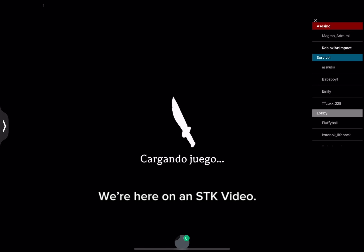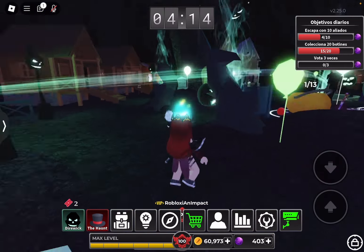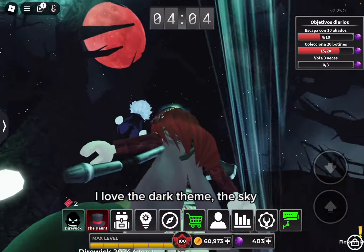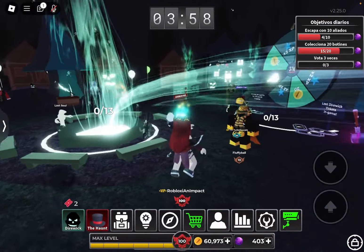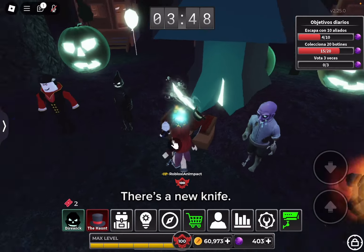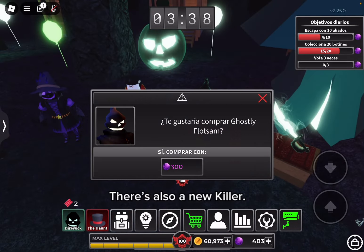Hello guys, we're here on an STK video — the Halloween update is finally here! Let's go and check the new stuff. Look at the lobby, the design is amazing. I love the dark theme, the sky, and the ghostly green particles all over the lobby. There's a new knife that looks really good, especially the particle effects. There's also a new killer.